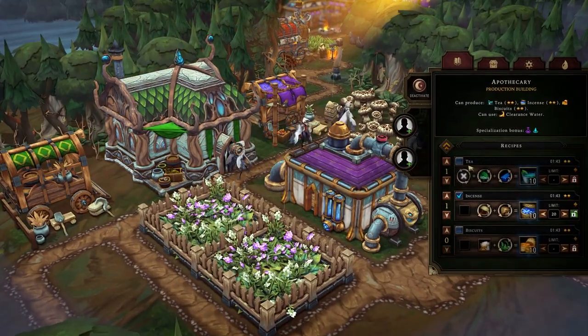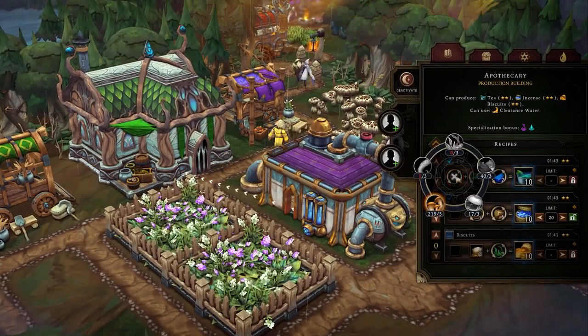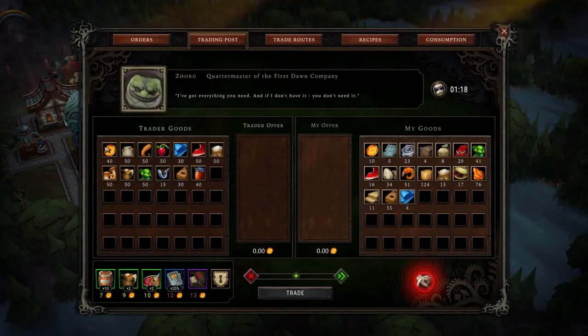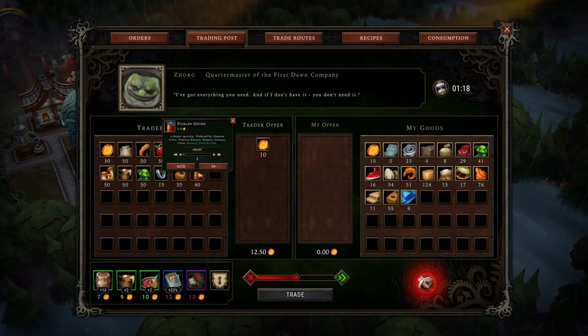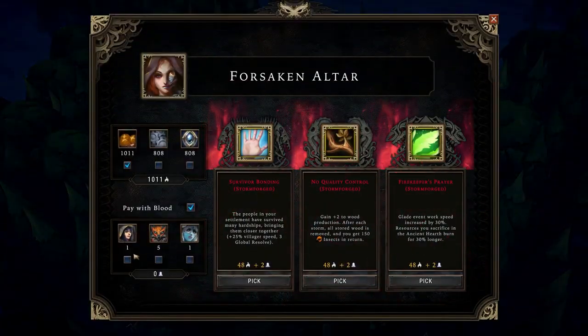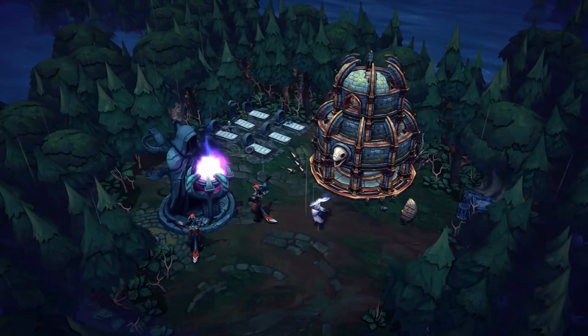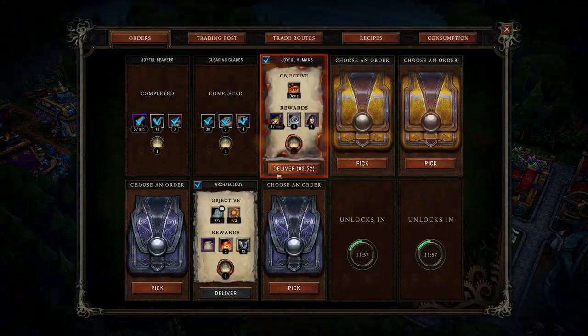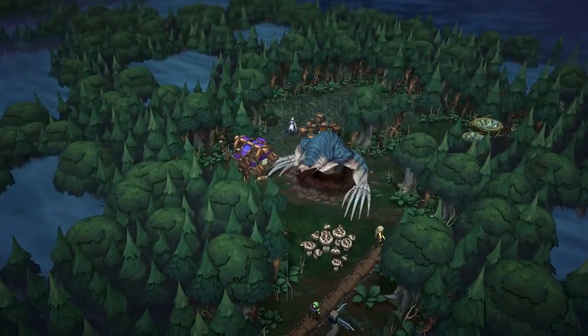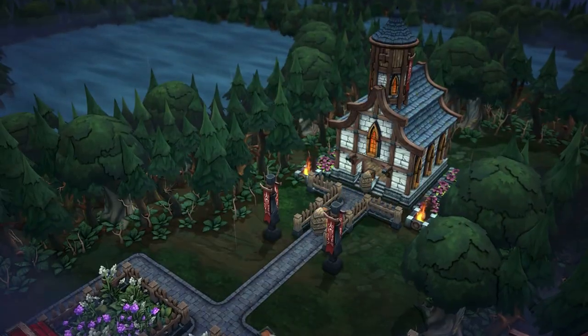Various production buildings can manufacture the same goods but at varying efficiencies, while each species excels at different tasks. There's always a way out of a tight spot — barter with traders, or please the old gods by sacrificing your villagers. To convince the queen that your settlement is self-sufficient, you must fulfill her orders, venture into the ominous forest, or win your people's hearts.